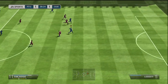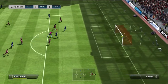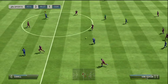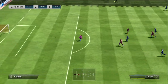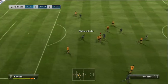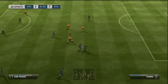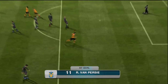Van Persie and Aguero link up beautifully, skipping past the last defender and finishing with his weaker foot. This next goal is actually from Aguero, but it shows how the two link up so well — Cambiasso plays it to Van Persie, he has the vision to see Aguero, and what a finish straight into the corner. But this goal right here just sums up Van Persie perfectly — it's the best goal I've scored with him: a nice stop and turn inside, beats one more defender, then absolutely smashes it into the top right-hand corner.